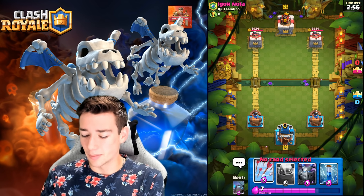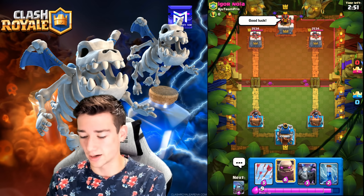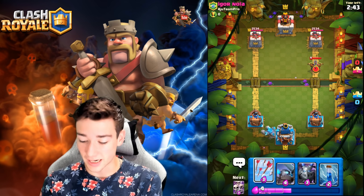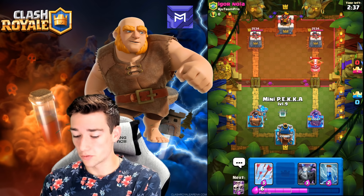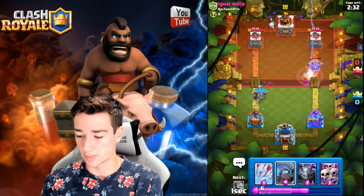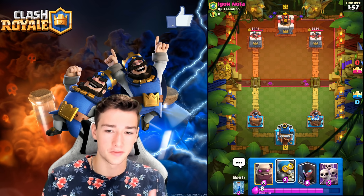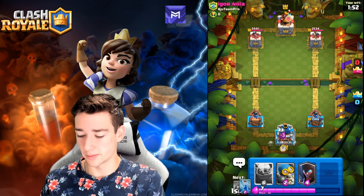Deck number three is a Golem Night Witch with Arrows and Zap spell. Very meta — Skarmy in there, Mega Minion on defense, super fast cycle at only 3.6 average elixir. You can get a lot of Golems down. We go Golem in the back first play. We have Mega Minion, Mini Pekka, Arrows and Zap — not much to do yet, so we tower trade and push fully behind this Golem.